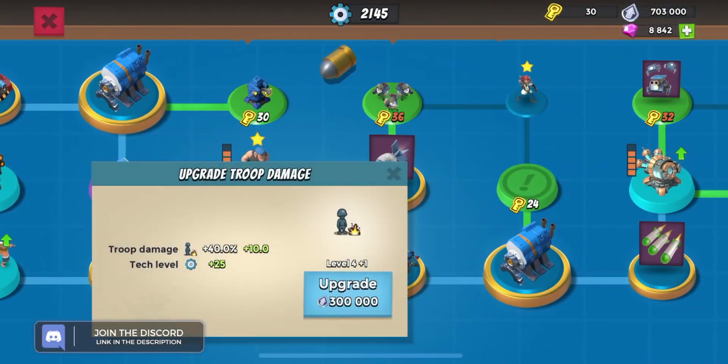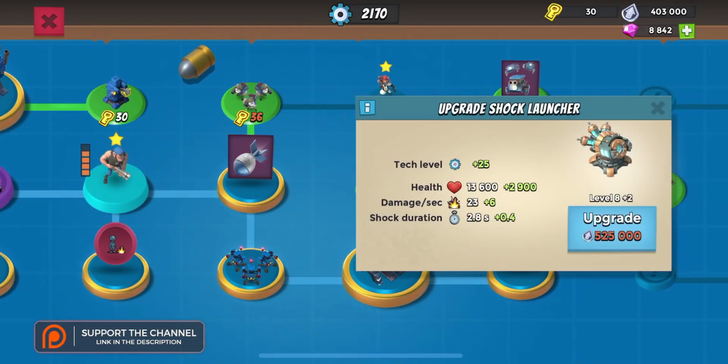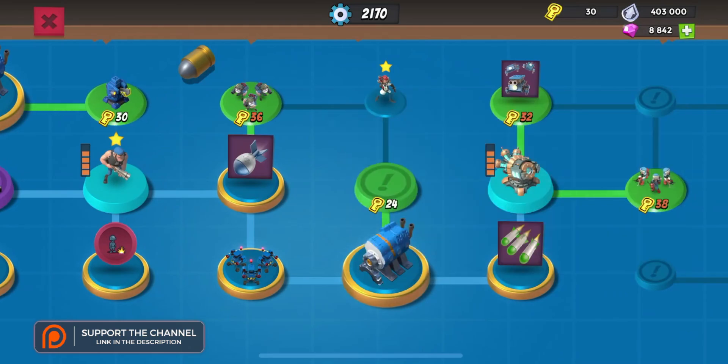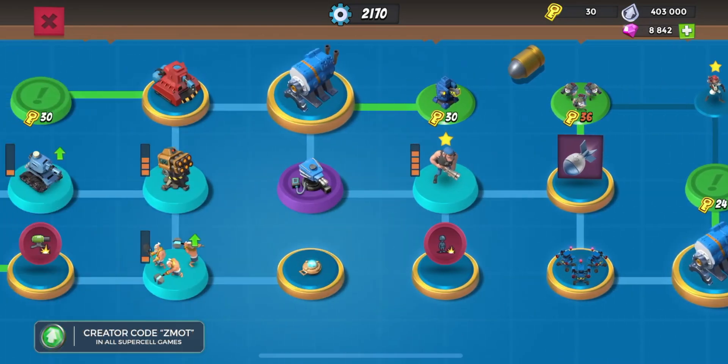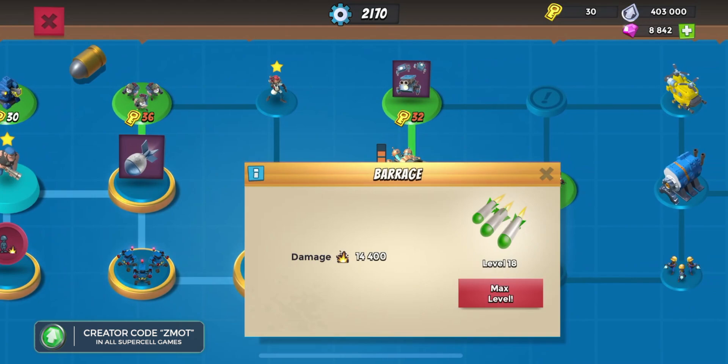The only changes from previous videos is I went back and got that troop damage. I think I got shock launchers with you guys here yesterday. I've got shock launchers. So step one, of course, get to six engine rooms. Avoid all of the noise back there because barrage is an absolute game changer.